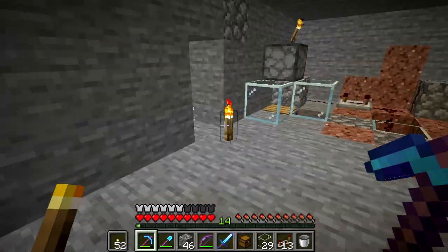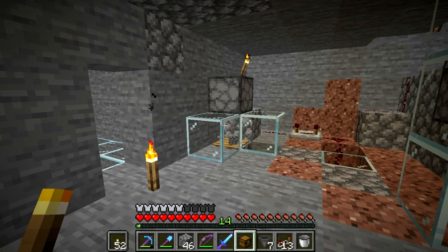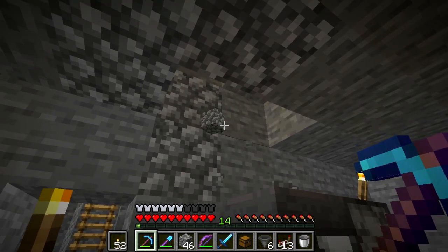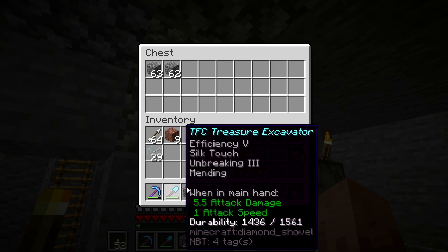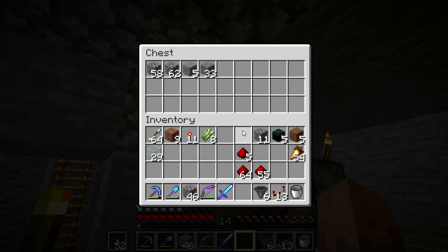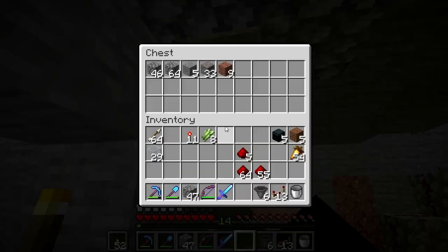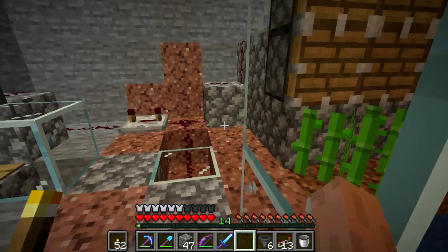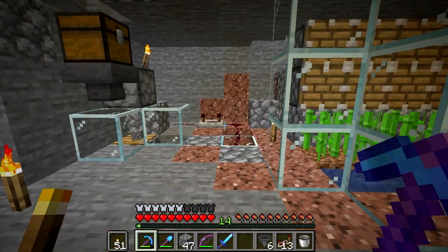Okay, so now all I need is another hopper to point into this thing. Throw a chest up there, load that chest with cobble or whatever else. And those waste materials get used for that very cheap, very low impact timer.